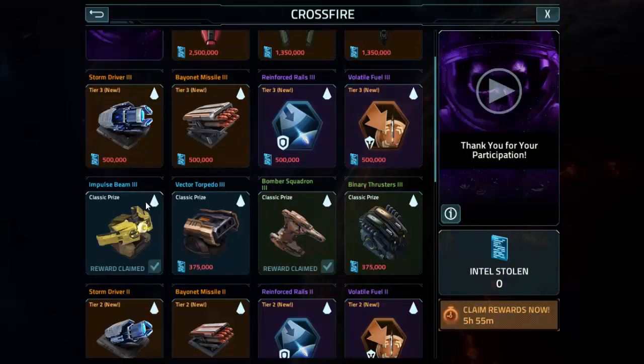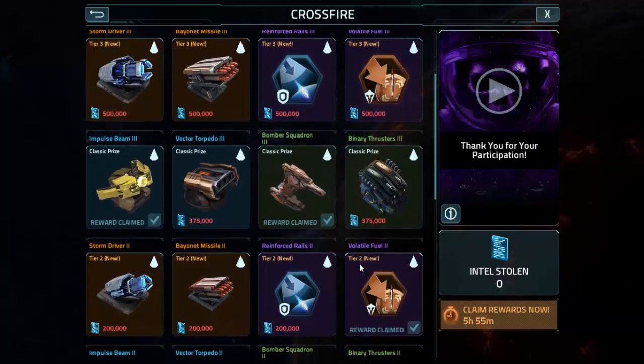Then the next thing I did was I bought the Bomber Squadron and that made farming so much easier, which is why I wish I got it day one, which is when I got the Impulse Beam, or day two. Maybe early day two.